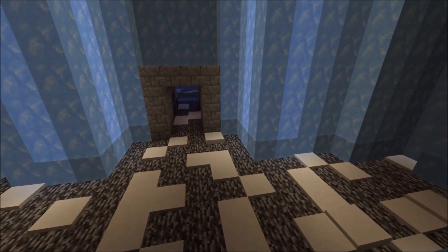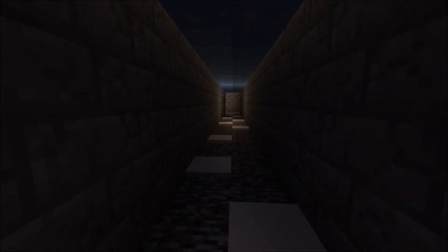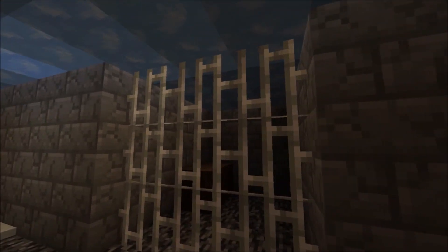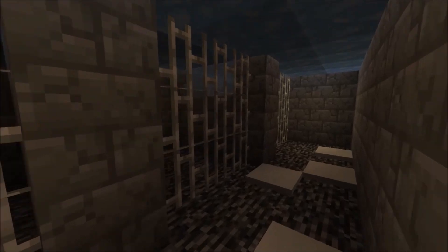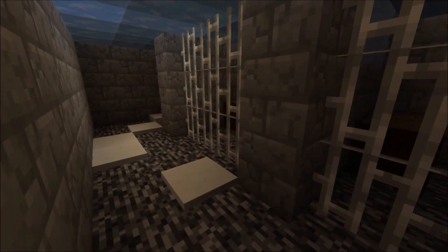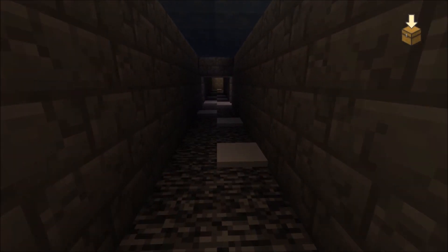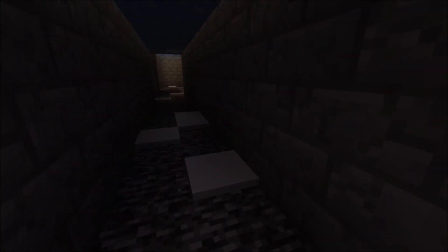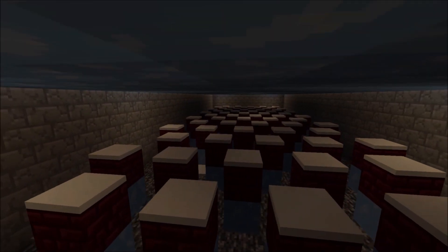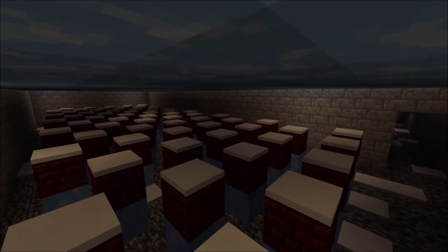Going through the door to the right, this is where the prison is. This is where Lloyd was captured, and where Akita's brother was captured. We have one cell here and three more cells around — nothing too nice, there is a wooden bed in there. Going over to the other side, turning left when you walk in, this is where the ice army sits.